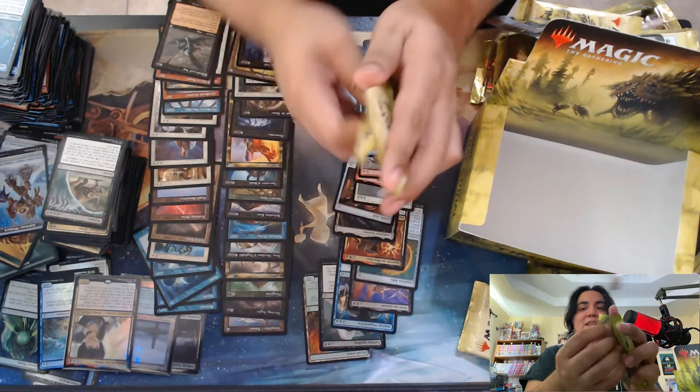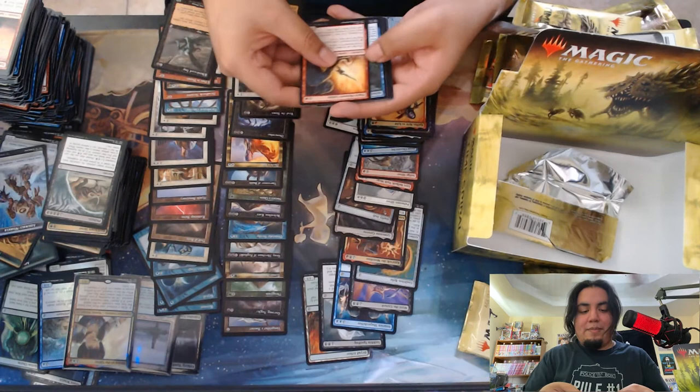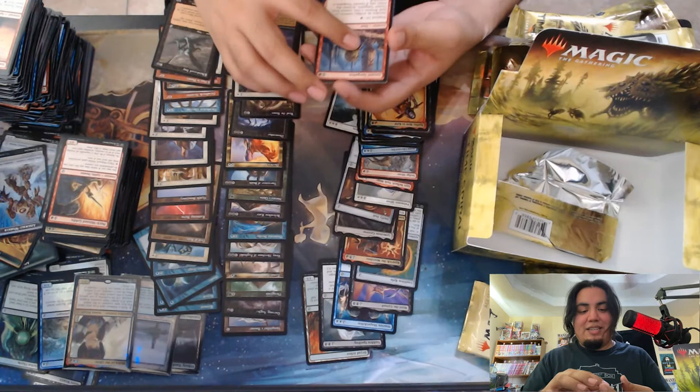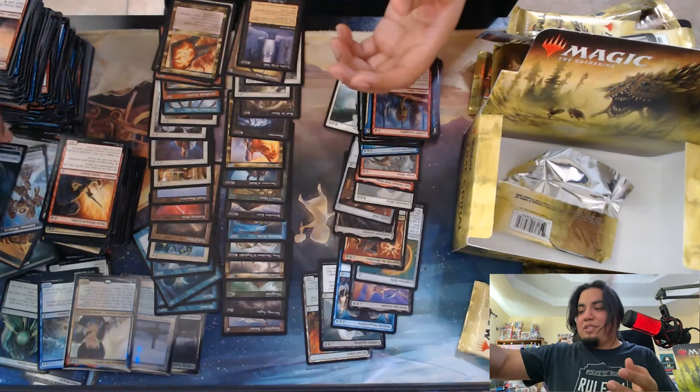Alright, last pack guys — let's see if we can make it a banger. Okay, a red rare. Let's see what it is. Greater Gargadon. Alright, I think — no, there's no foil. Okay, so last time-shifted card: Rakdos Charm. Nice, not bad at all. Certainly playable in any black-red deck. I love all three modes of it. And that's the box.